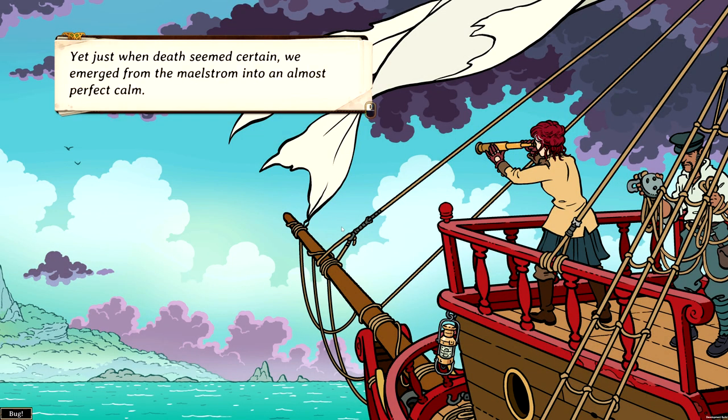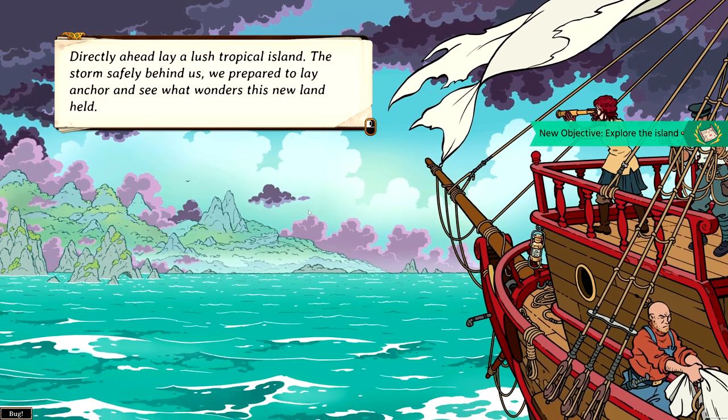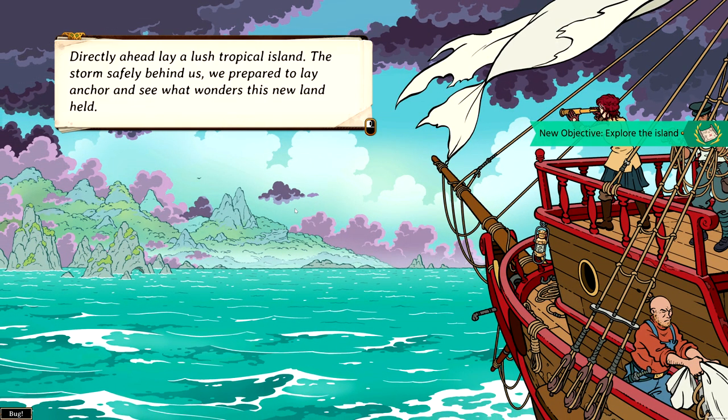Yet just when death seemed certain, we emerged from the maelstrom in an almost perfect calm. If you like the topic of a maelstrom, I recommend Edgar Allan Poe's maelstrom — it's really fun to read. Directly ahead lay a lush tropical island. There I can also recommend Melville, but not Moby Dick — he's written novels around tropical islands that really capture the atmosphere of that era.